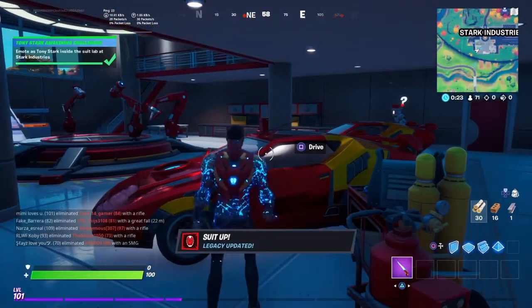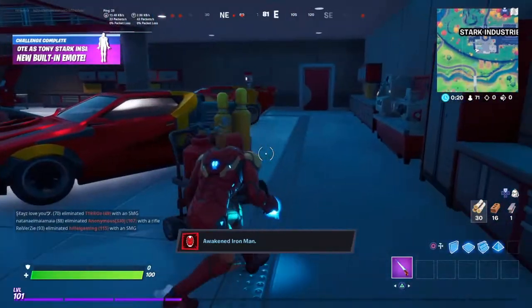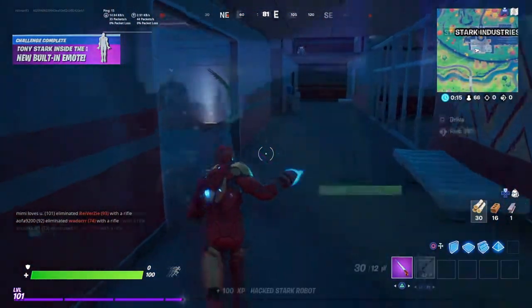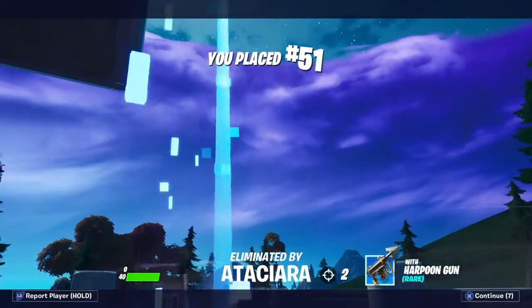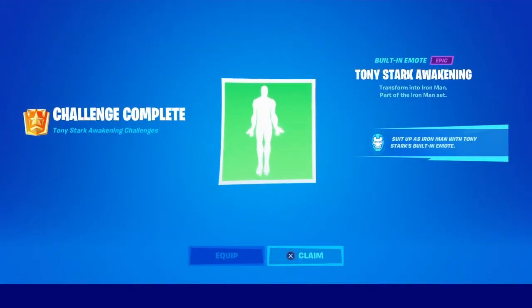There we go — we are now Iron Man. We don't have any weapons so we need to run. That was that. Tony Stark's awakening: transform into Iron Man, part of the Iron Man set.